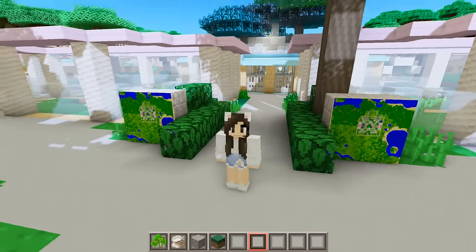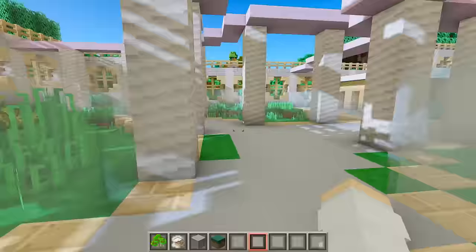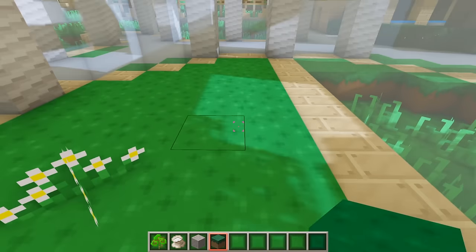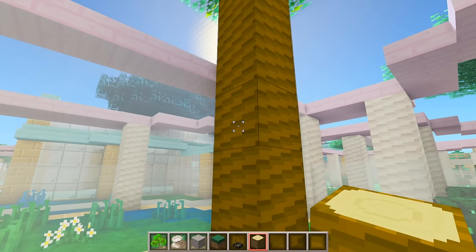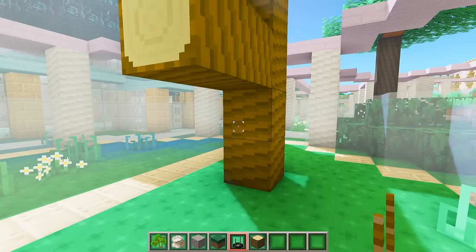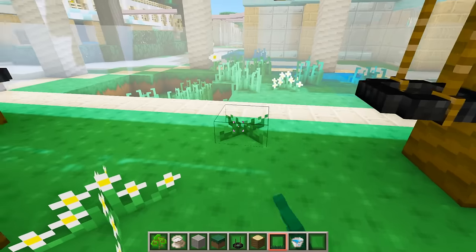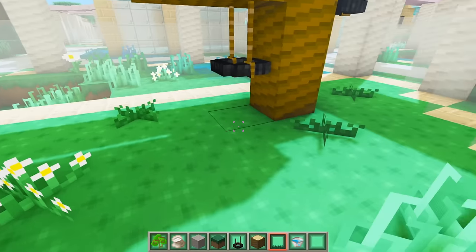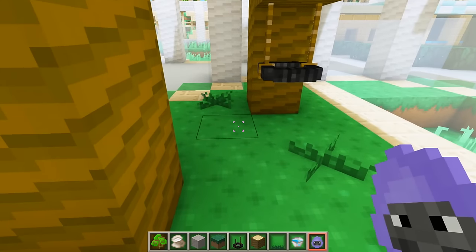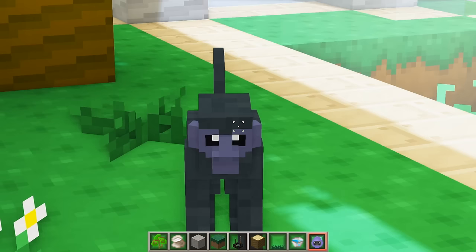Now that we have the maps set up, let's start decorating the exhibits and adding animals. We can put some monkeys over here and across we can add some gorillas. Let's start by decorating the monkey exhibit - we'll fill in the grass, plant some jungle trees, then take some jungle wood to make a little branch coming off the trees because I have a tire swing. Let's add some grass and some water, and now we can spawn in some monkeys. Look at their cute little faces!